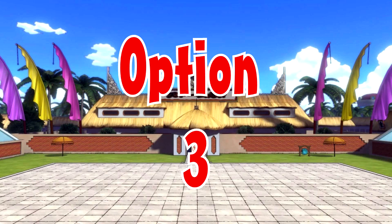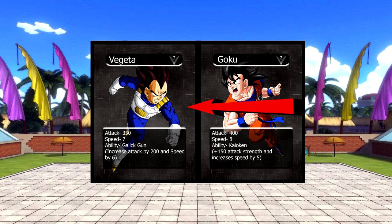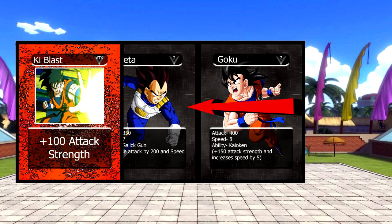In option 3, Goku is attacking Vegeta except this time Vegeta plays an attack card. This would put Vegeta's attack at 450 — 50 points higher than Goku's — meaning that Goku could not attack Vegeta anymore because his attack is lower than Vegeta's.